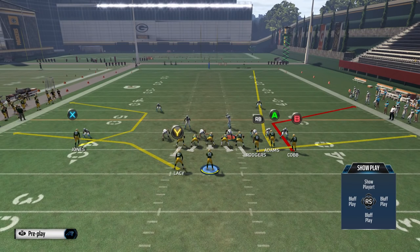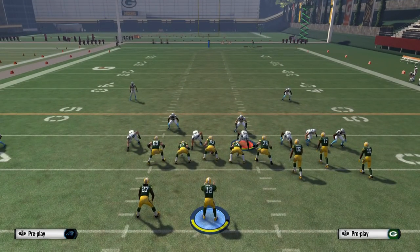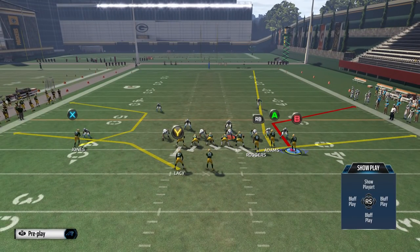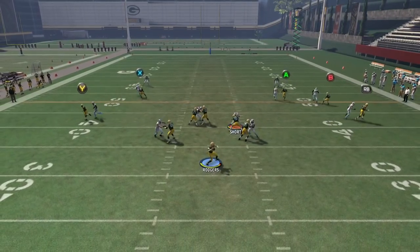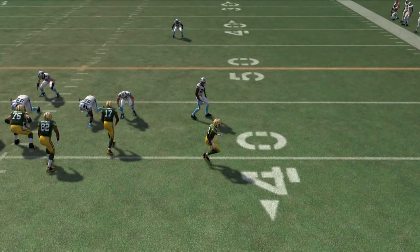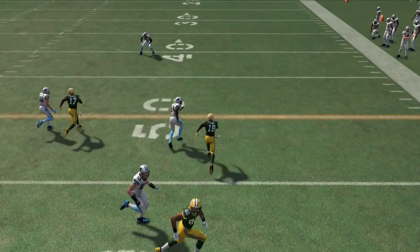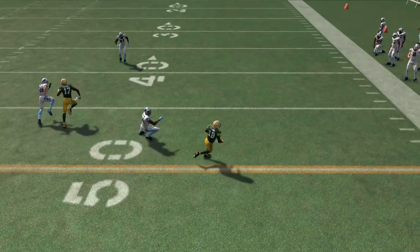All we're going to do is fade A or X on PS4, then we're going to motion the corner route — which is the outside right receiver — a few steps to the right, and we're going to hike the ball. You could also slide protect your offensive line depending on where you think the blitz is going, since we're sending all five routes on the field. We motion him to about the numbers and we're going to throw to B right when he's about to cut to the right.